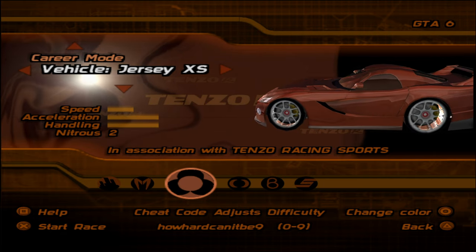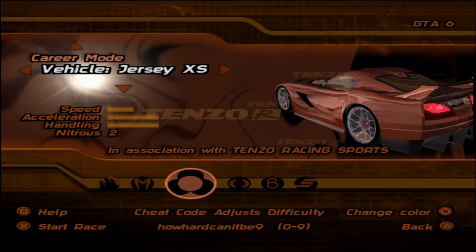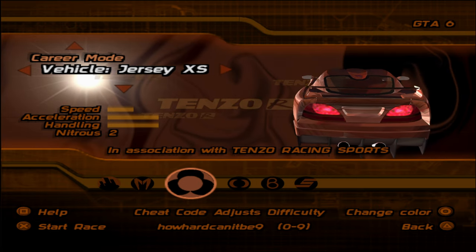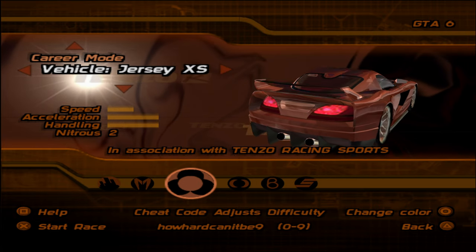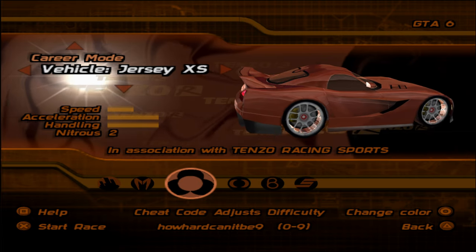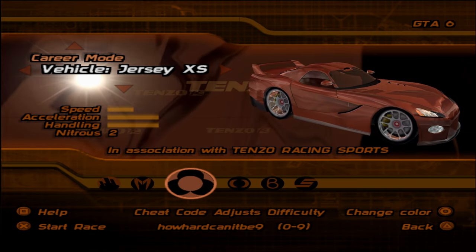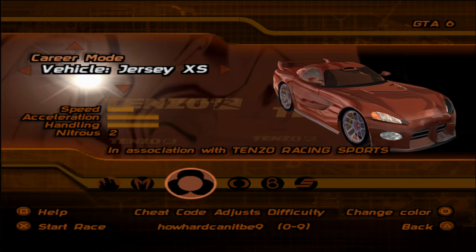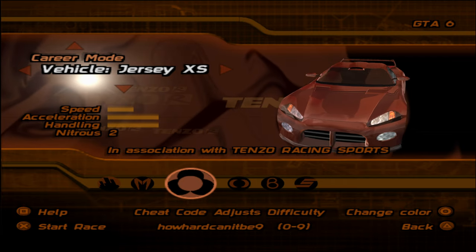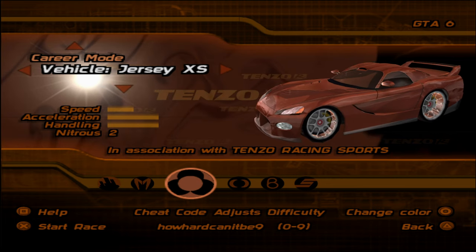The Jersey XS — absolute car, based off the Dodge Viper GTS, I think. It's a concept version of it, not the actual version, because obviously all these cars are just based off real-life cars but they didn't want to make them look exactly like real-life cars. This car is quite a heavy car and when it drifts, it's kind of hard to get it out of the drift. The speed is good, acceleration's alright, and it has two nitrous kits so you can blast yourself on the road twice.